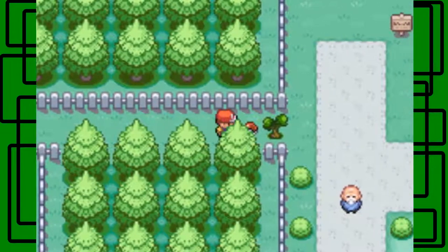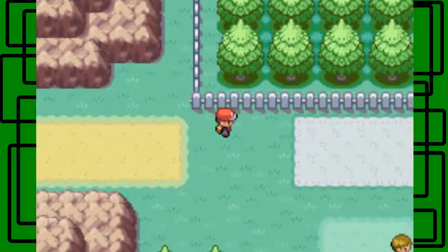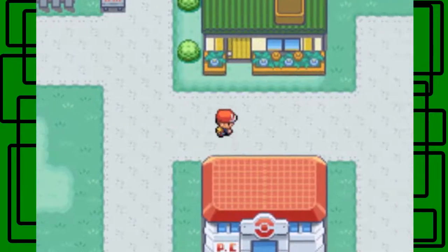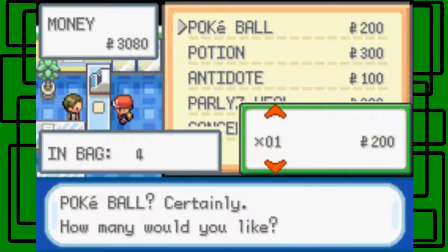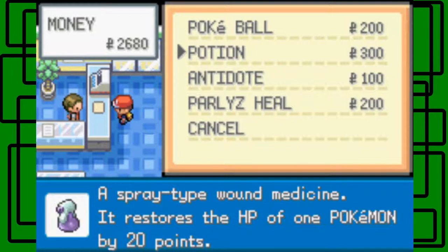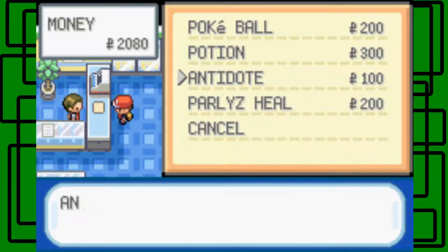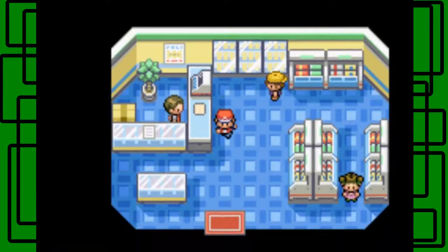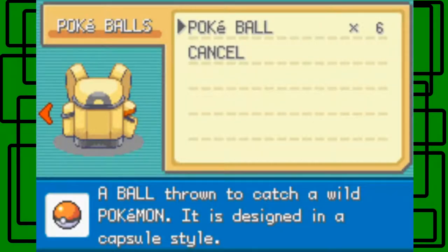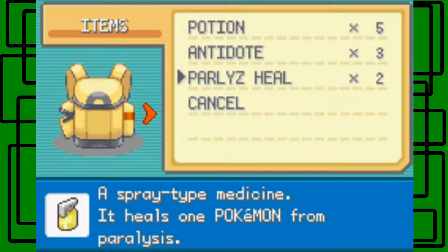Okay, so over here if you go all the way here you can get potions, that's pretty cool. I should go back to the Mart and actually buy some stuff now that I think about it. In the original Red, Blue, and Yellow you had to press the A button on the tree that could be cut down — there was like a hidden item ball in front of it. So let's buy: two more Pokéballs, two potions, three Antidotes since they're only 100 Poké Dollars each, and two Parlyz Heals. Yeah, there we go, we should be good with that.